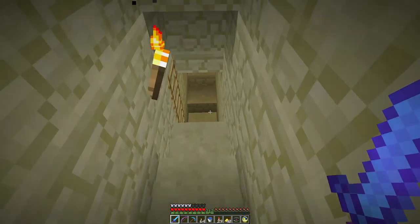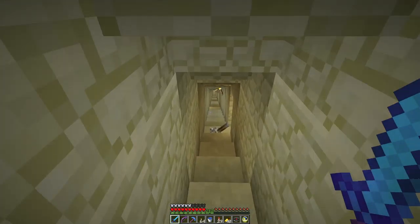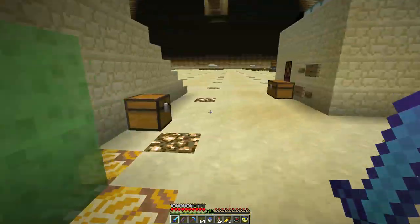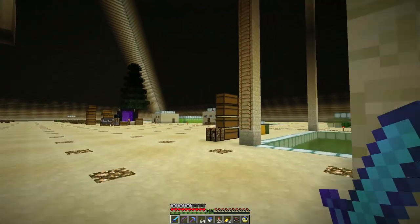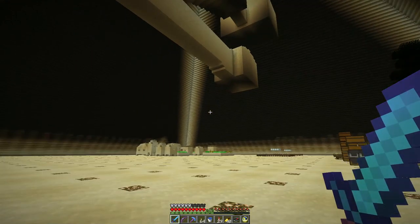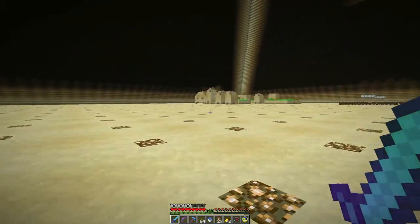That's all the historical recreation part. I made a little hidden doorway here. So that's the Grand Gallery, the King's burial chamber, and the Queen's burial chamber — the inside footprint of the pyramid.